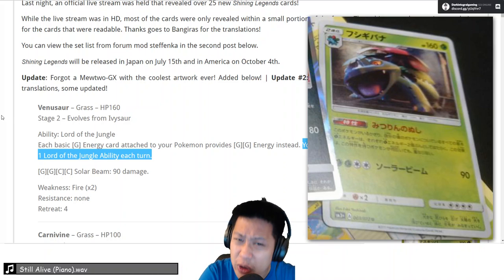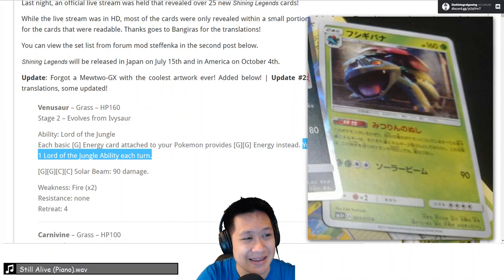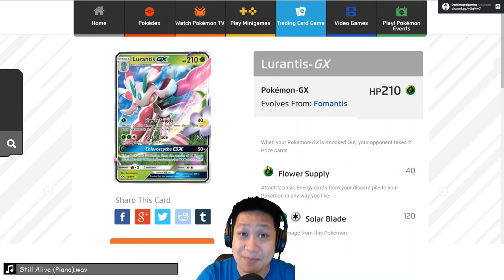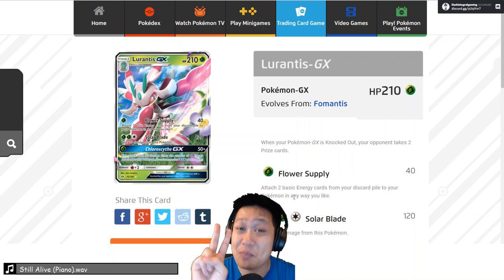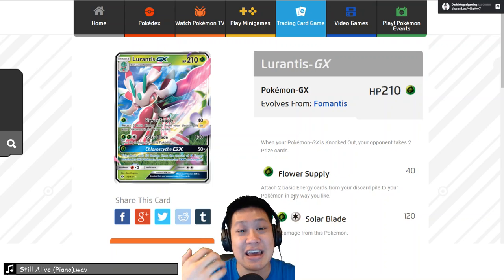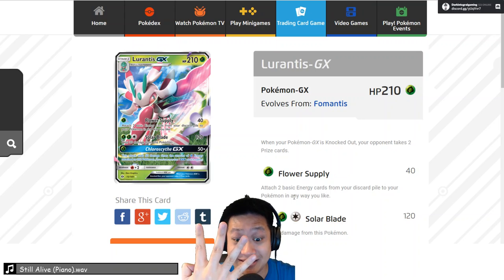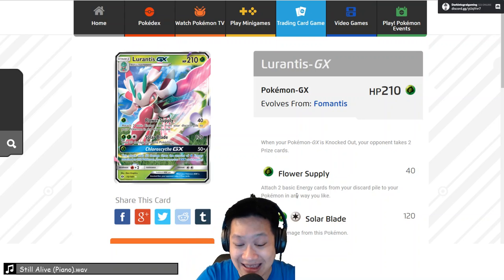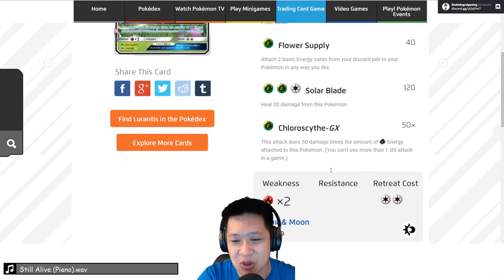What synergies immediately come to mind? What do you want to use Venusaur with? Easy — Lurantis is the first favorite choice, because how would you get basic energies quickly? Easy: Flower Supply — 40 damage, two basic energies from your discard. So that's two grass energies, which is really four grass energies. One attack gives you four grass energies, and it combos big time with the Chlorocyte GX — 50 damage for every grass energy.